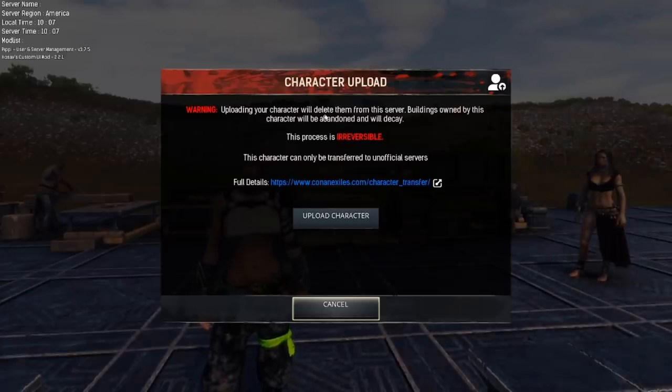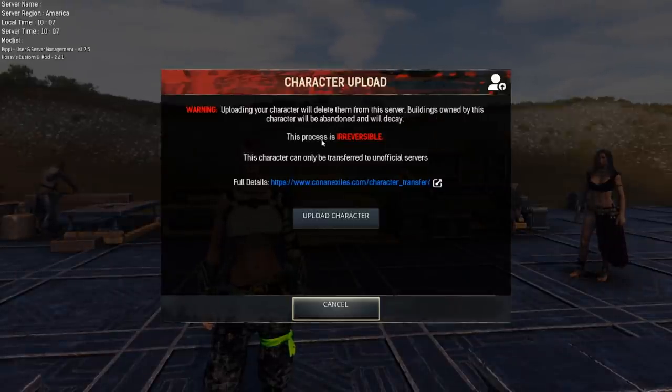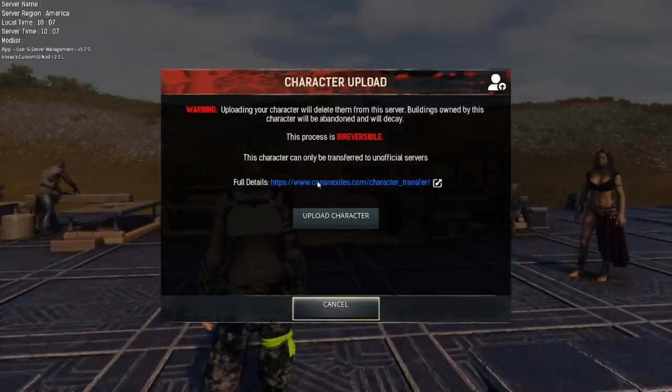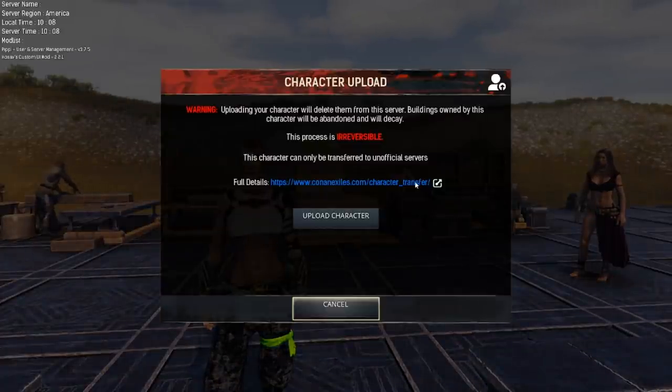Looking at the actual transfer process: it says 'Warning — uploading your character will delete them from the server. Buildings owned by this character will be abandoned and will decay. This process is irreversible. This character can only be transferred to unofficial servers' — because I'm on an unofficial server. For full details, you click the link there, which is the same link I'm going to put in the description of this video.